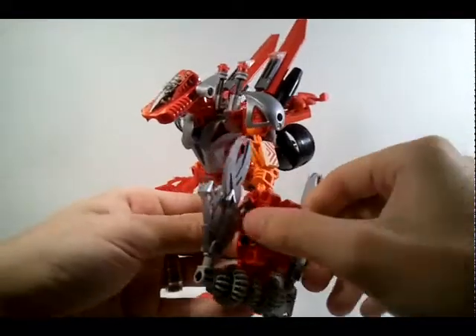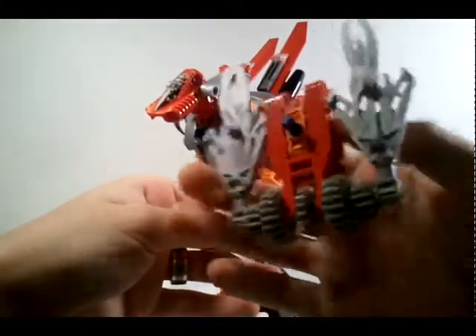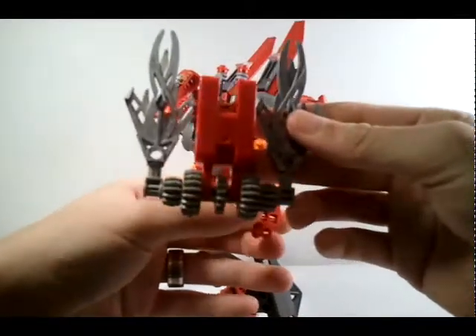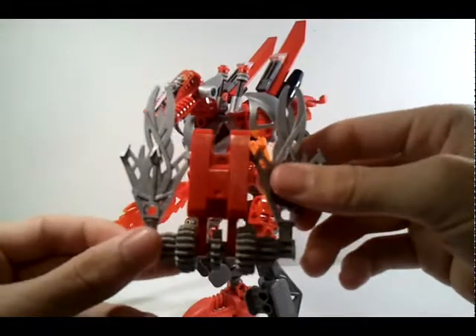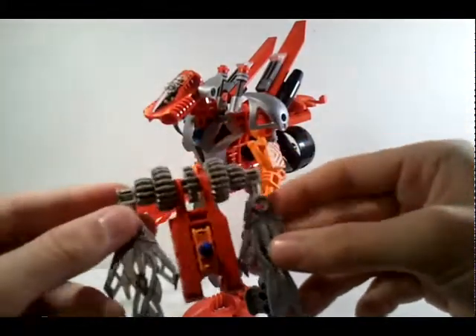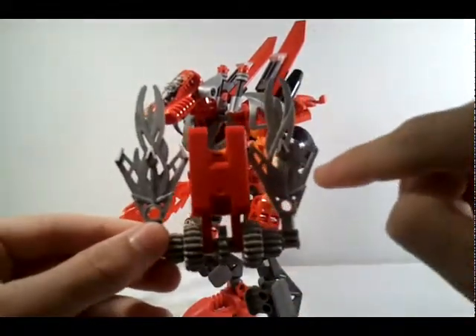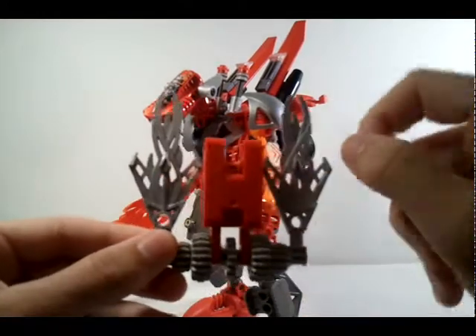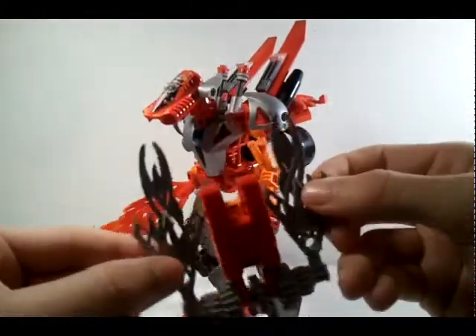It has a shield but I might redo it — it's really simple. He is a Robo Rider, and I have some red and maybe yellow Robo Rider wheels I was thinking about putting in here, but I really couldn't do it right. These are Rahkshi staff ends and I thought they'd look cool as a shield.